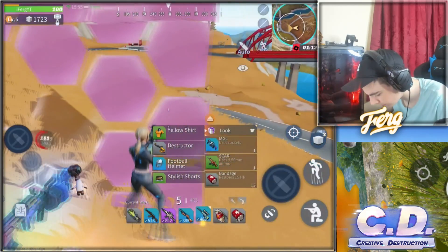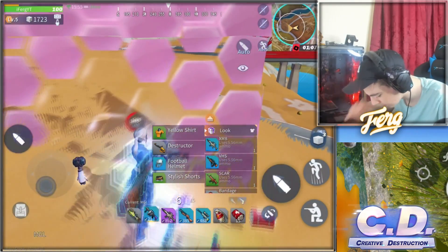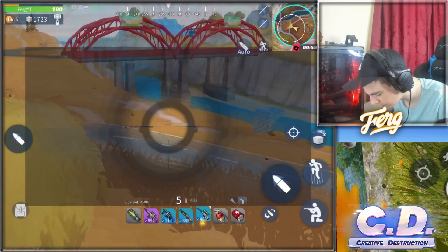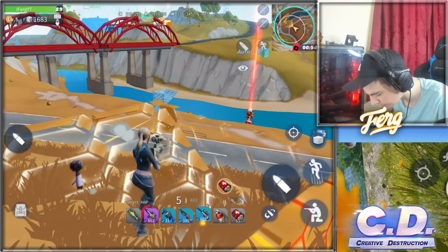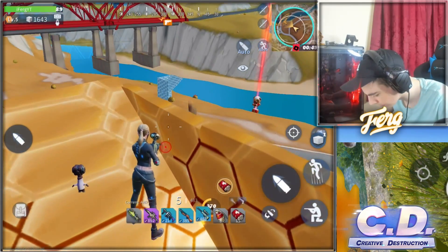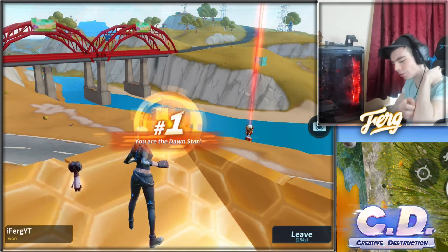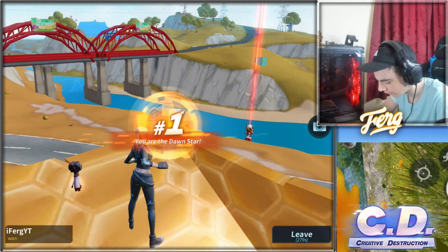Wait — there's a grenade launcher! Give me the MGL — give me that dude! Let me test this. Is that a guy? Oh no, it's just a gun. He's laser beaming me — easy win dude! How many kills did I get — like 13? I swear I got 13. 'You are the Dawn Star' — I like that, I like being the Dawn Star. Where does it say my kills? 14 kills!